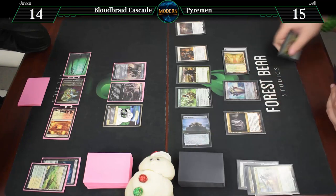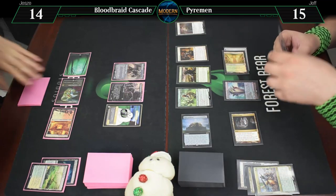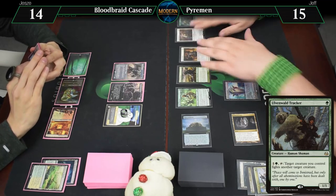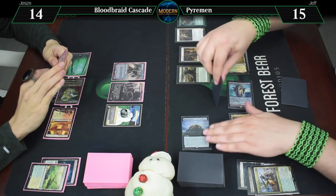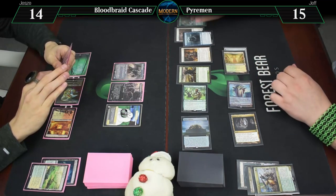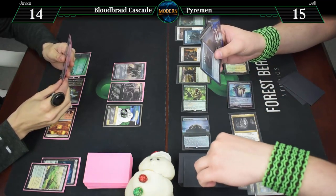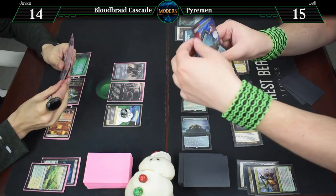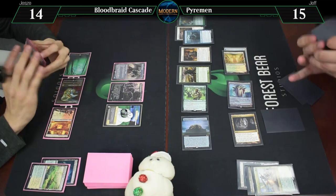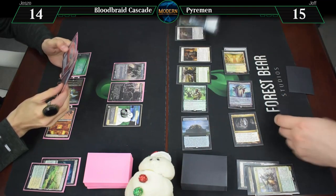And a green for an Orcish Bowmaster. Then we pay a blue for a Watcher for Tomorrow — the Hideaway guy. The Hideaway. We put one on top, and it is your go.